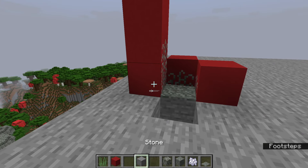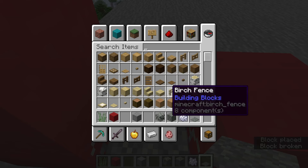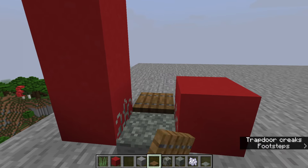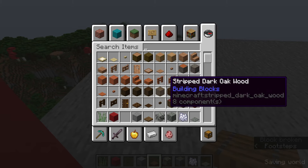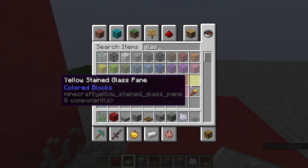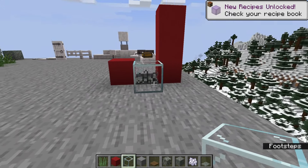It seems like there's no way to remove the moss if there is a block there. It does need to be a solid face — a leaf block also works, and a flipped-up trap door also works, suggesting it checks for a solid face. Slabs do not work. Interestingly, glass does work, and you can see it from the other side.